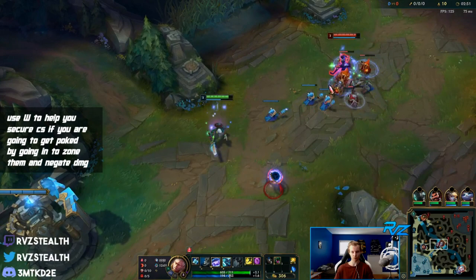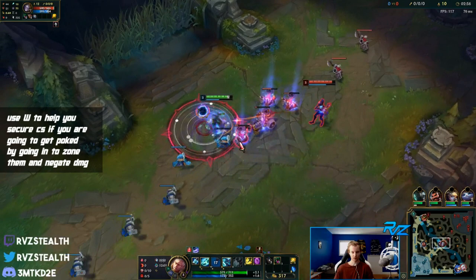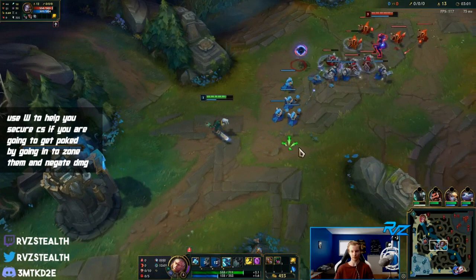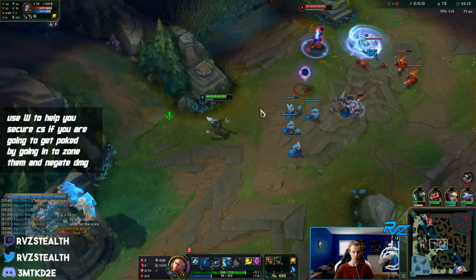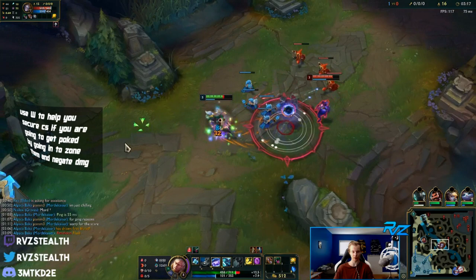We can use our W to help us CS this wave - just put down the W, move up, get the shield, and easily get the cannon. Do that when you're going in for a cannon and the enemy has a lot of poke. Don't be afraid to use your W like that - it only costs 30 mana, so it doesn't cost very much at all.